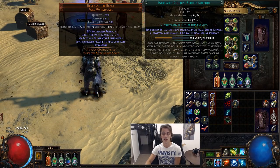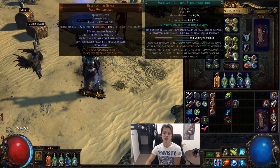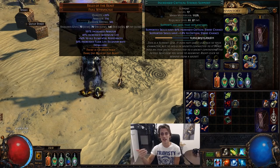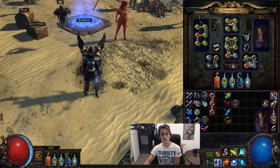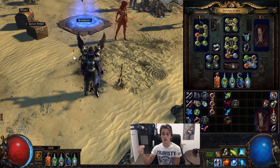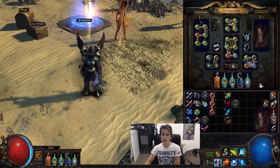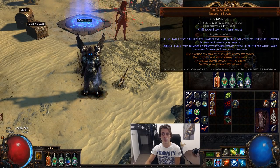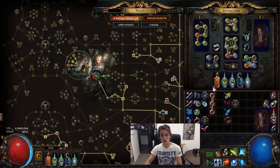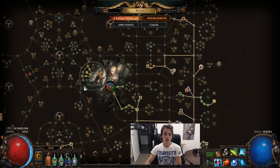For my barrage, currently running — very provisionally — Barrage, Mirage Arrow, Hypothermia, Added Cold Damage, Damage on Full Life, and Crit Strikes. I'll probably drop Crit Strikes soon and may slip Ice Bite in there and start picking up frenzies. Since I'm not a Raider I will need a single-target frenzy to keep up frenzy stacks on bosses, so just have Frenzy on your left click and stack up frenzies quickly on a boss fight before going in. You'll need that for Ice Bite and for damage. Wise Oak is also useful for cold resist penetration, though it's not critical since you have lots of cold pen on the tree and with Frost Bomb.